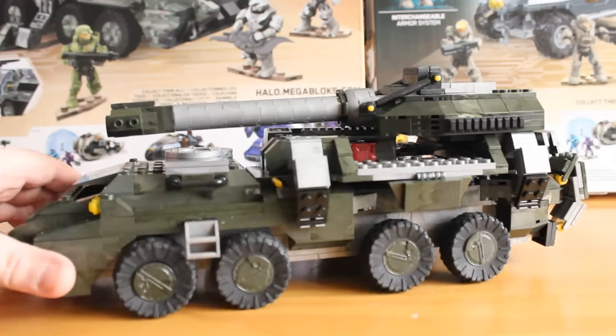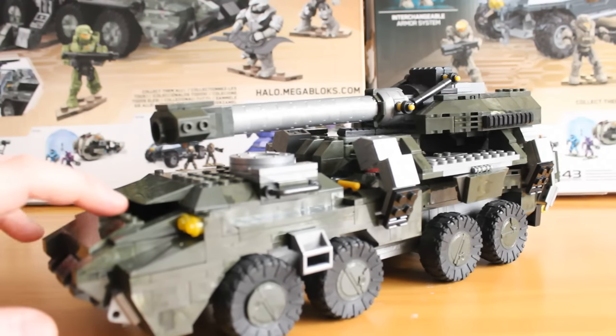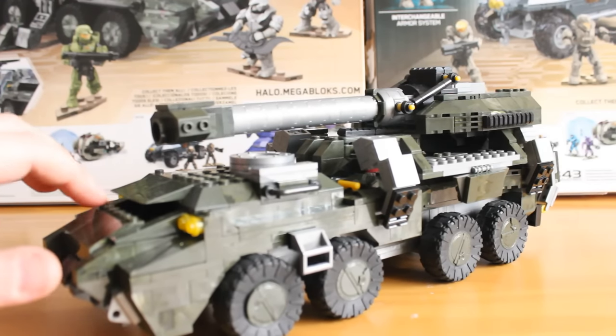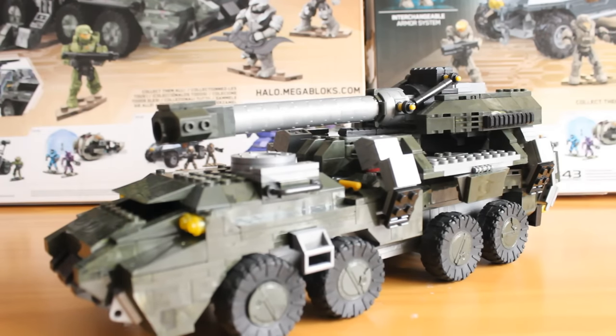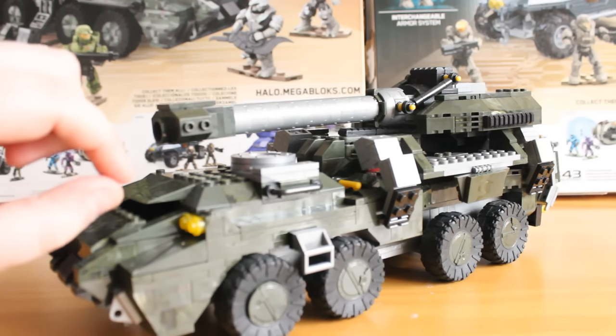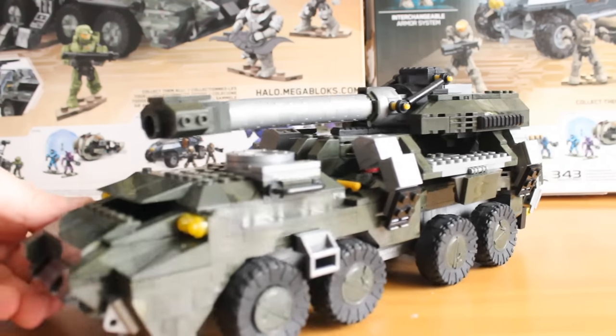If I rotate it around, you can clearly see this is the window section for the driver to look out of. There is no clear glass-effect piece in there — you can just shove things through. I don't know if that's accurate to the game or if they just didn't want to design a unique piece, because it is such a small gap it would have had to be a unique piece. Maybe they didn't want to do that, so I'll let it slide.